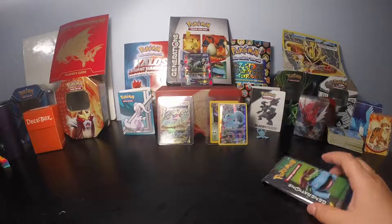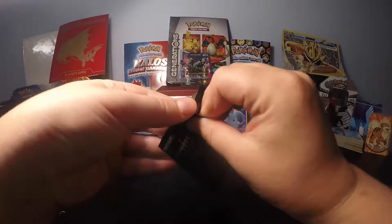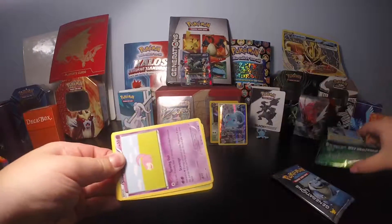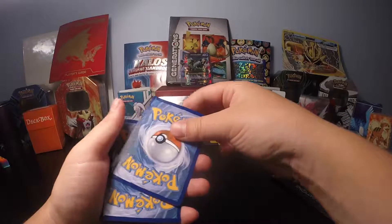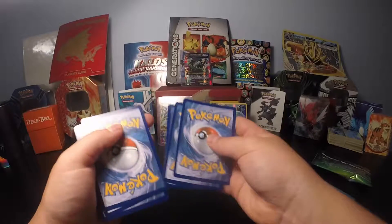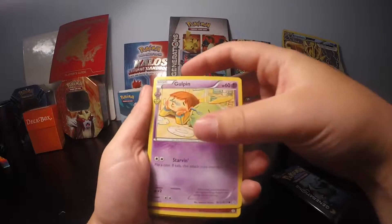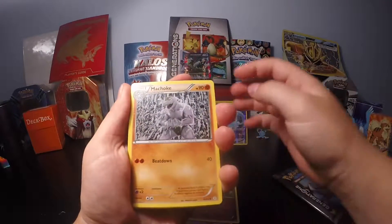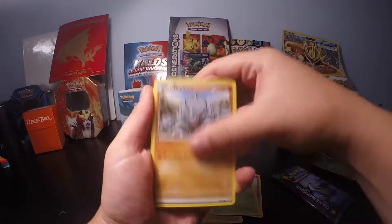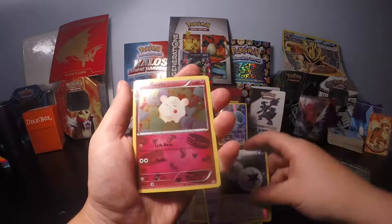So let's hop right into this. We are going to start off with the little Generations one. Let's crack this open. They don't have codes in these, I forgot. Alright, open. The Clefable — that's a cool little Machoke. Slowpoke. Tangela. Rhyhorn. Psychic Energy. Double Colorless. And Swirlix.